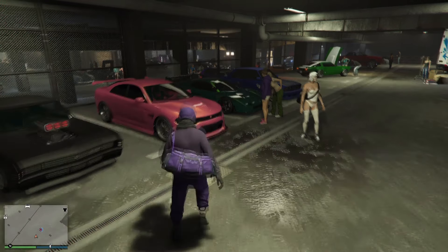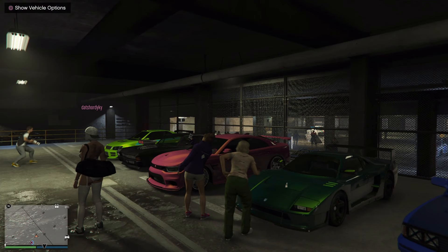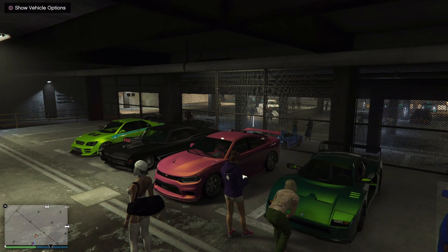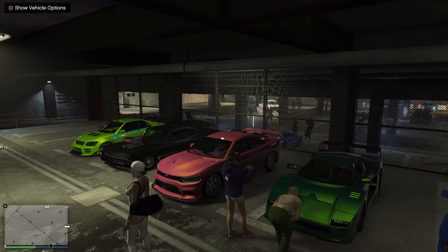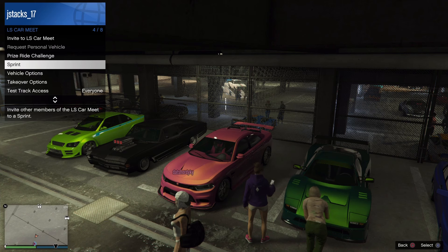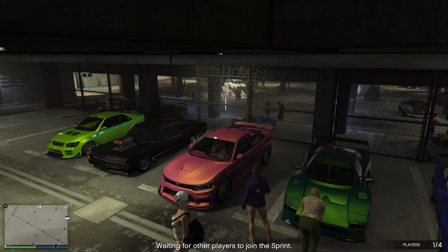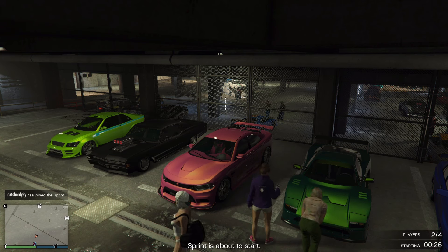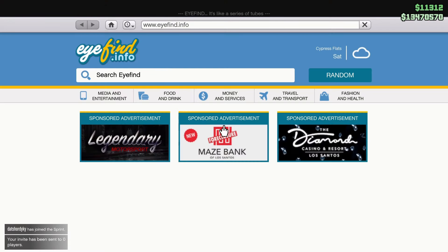Now that I'm inside of her vehicle, I'm going to send her an invite to the Sprint and she's going to join. Once the Sprint timer gets to two seconds, she's going to spam X on Return Personal Vehicle to return her vehicle. As you can see, I invited her to the Sprint — the timer is going down. When it gets to two seconds she's going to spam X on Return Personal Vehicle.